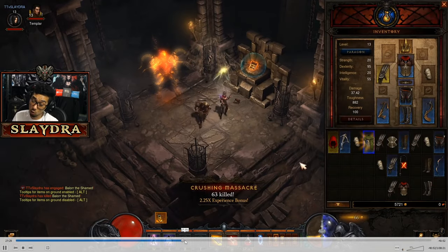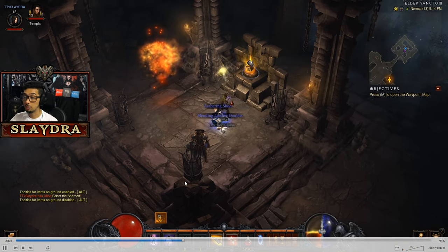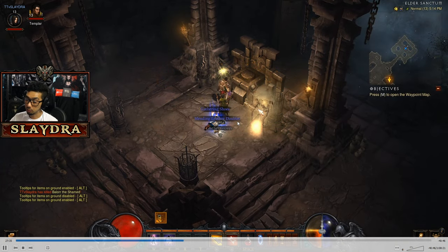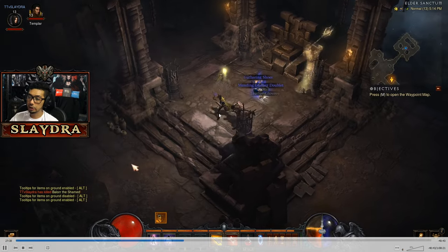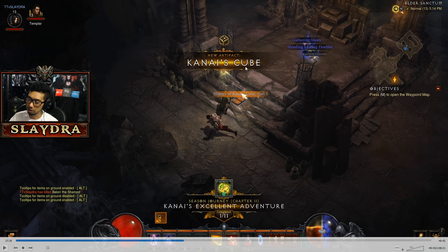This is where it becomes slightly worth it — you're going to be gaining bounty materials, and as you scale in difficulty you're going to get more. The reason why this is good is because you're going to be able to use your Kanai's Cube. However, I would honestly say just doing rifts is probably the best method. You're eventually going to need to go grab Kanai's Cube, which is in the Ruins of Sescheron, and then go to the Elder Sanctum. It's really not worth doing the season mechanic and I'll explain why.